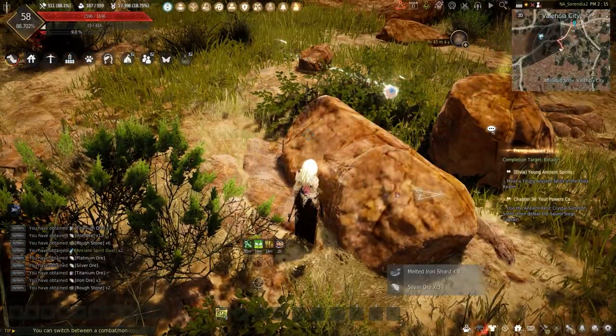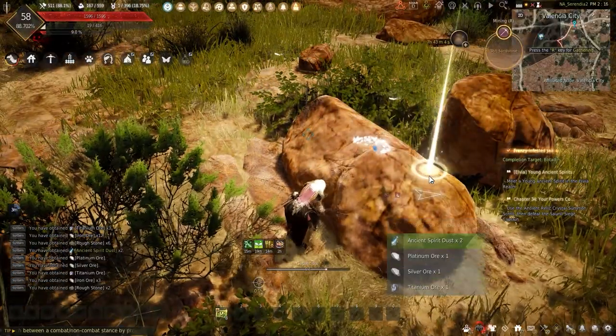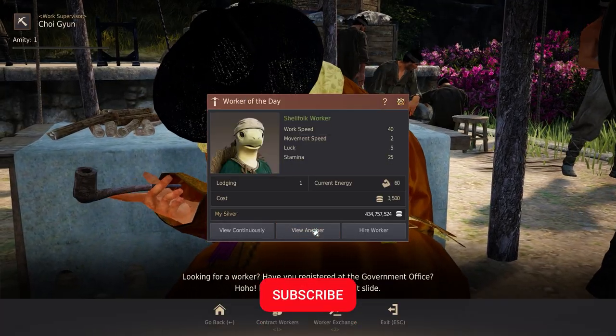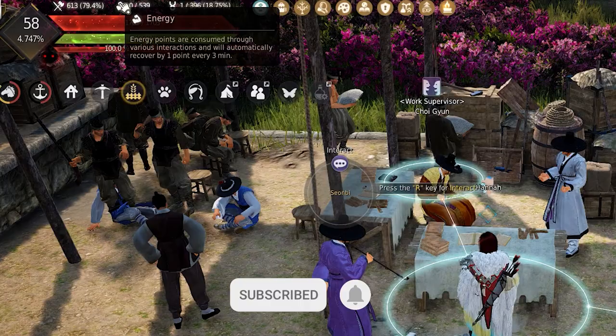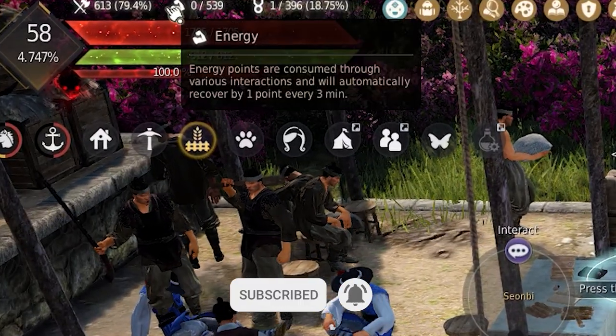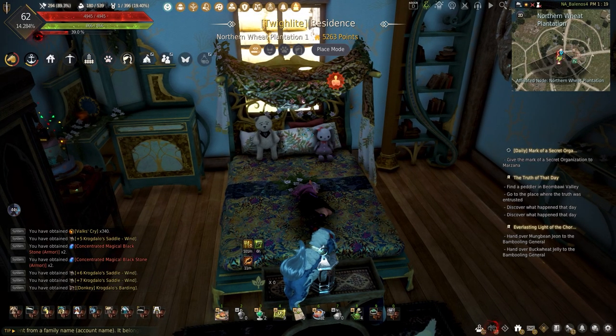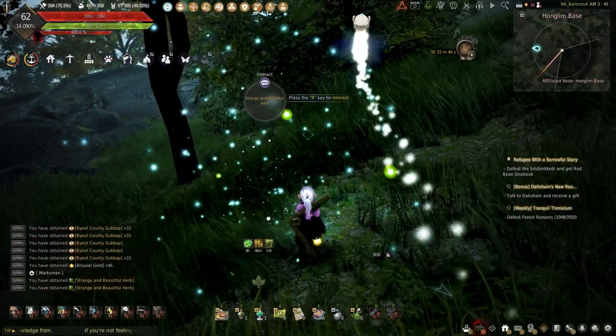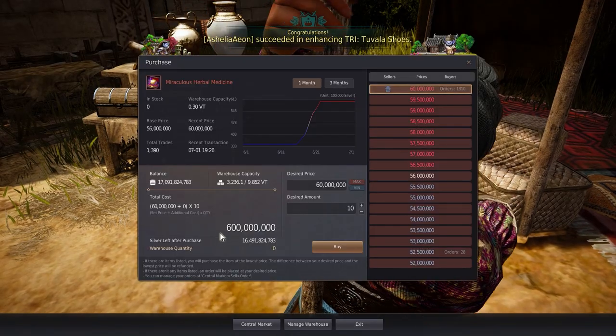When it comes to energy in Black Desert, we tend to go through a lot of energy depending on the life-skilling activity, learning knowledge, talking to people, and even re-rolling for workers. But did you know we could recover at least 40 energy back every three minutes opposed to the one? We have new ways to recover energy and most of which doesn't require pearls. It's extremely easy with enough luck or silver.